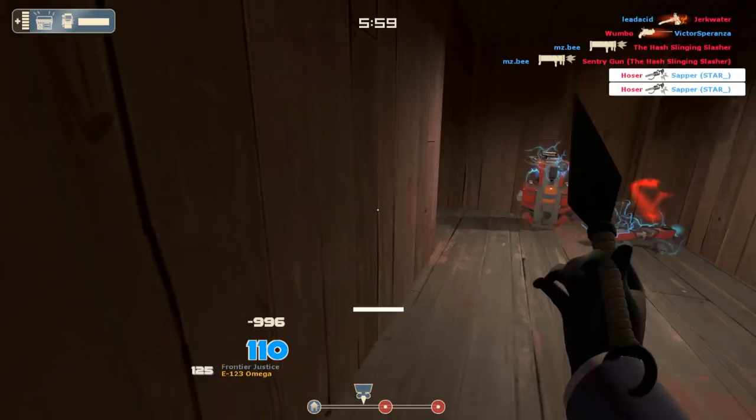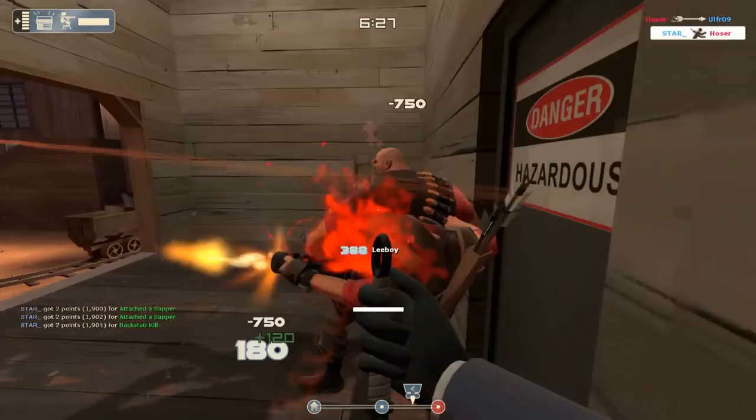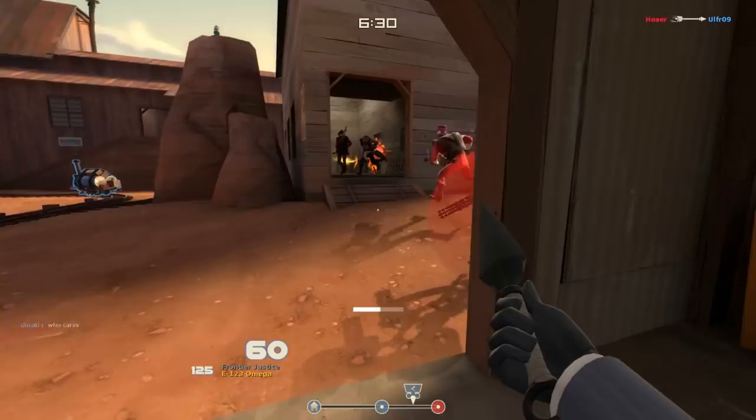Hey everybody, Star here. We're going to be talking about Spy today, in particular starting with the red tape recorder. You can see it being used with engineers all over the place and it's still able to de-level everyone's buildings because it acts extremely quickly. Here you can see me taking down a level 3 wrangled sentry.